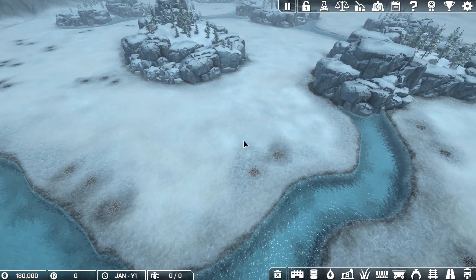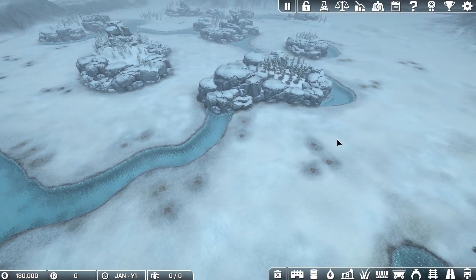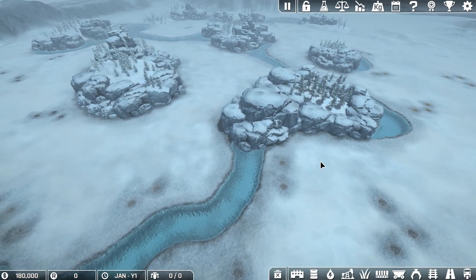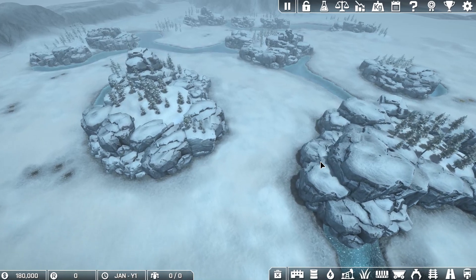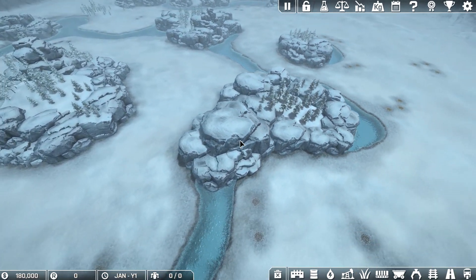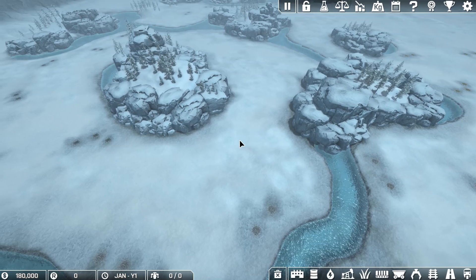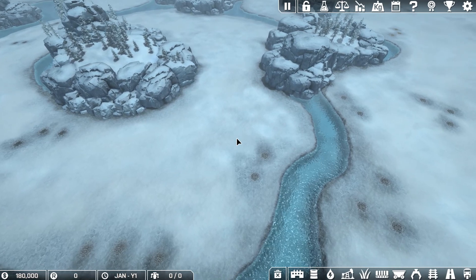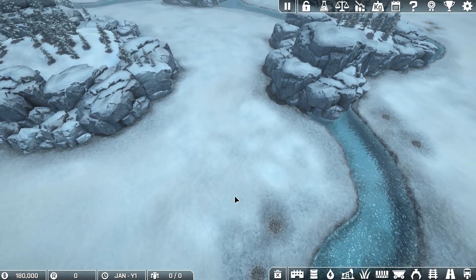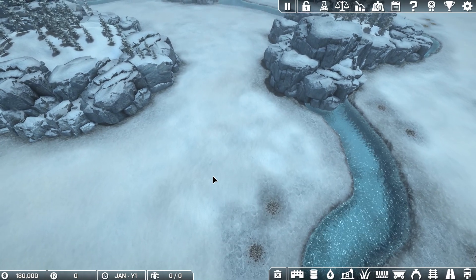You'll notice, first of all, that everything is clumped together. All the iron is right here, all the coal is up here, all the gold is up here. That makes it really easy to use my strategy of bringing everything to a central place and then feeding it from there. There's the gold — in California. This is the area where the game started me, and so that's where I'm going to try to start as well. This doesn't look quite the angle I remembered, but I think it's the right spot — yeah, it is.